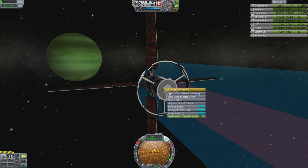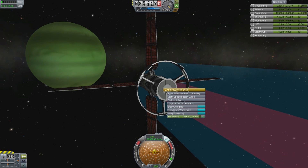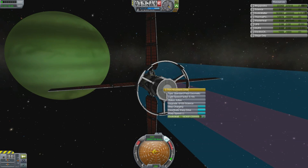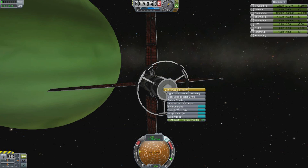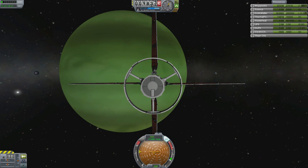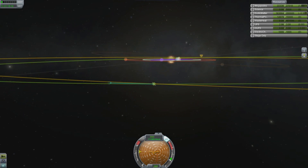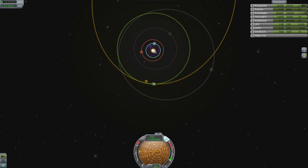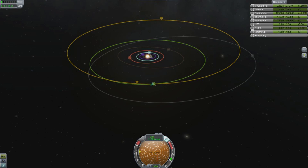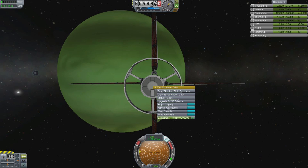We'll continue flying towards Duna, and eventually we get there without actually needing to use much time acceleration. However, when we turn off the warp drive, we find that we are going rather fast with respect to Duna, because we maintain our original velocity when we entered warp. So it doesn't affect your velocity — and this is why it is not overpowered. You get to the target and then you still have to match velocities, which can be a major problem.